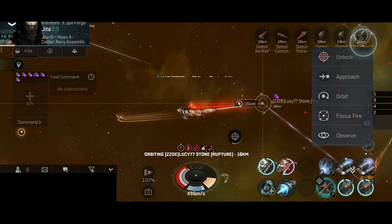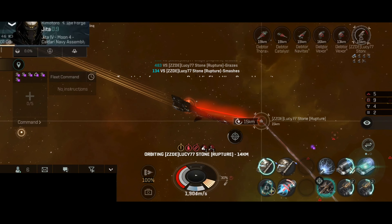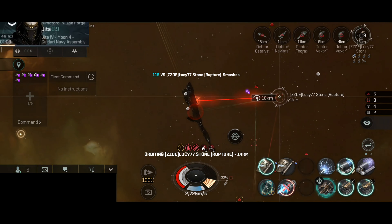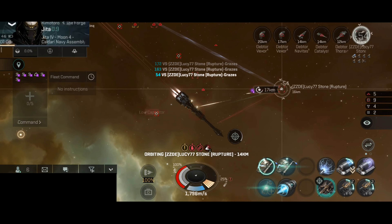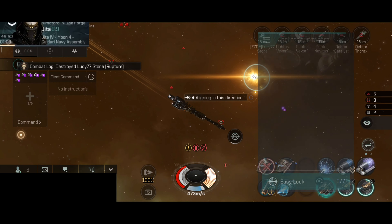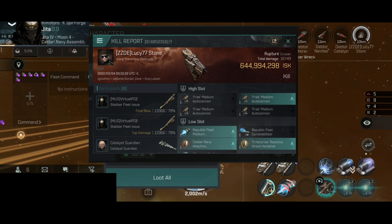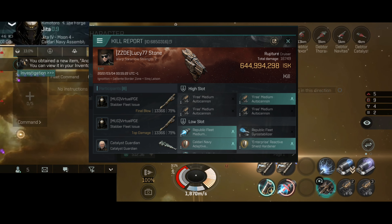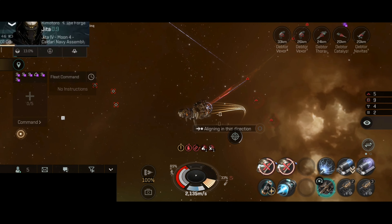I can now orbit without the Microwarp drive. The Stabber Fleet is actually very quick — one of the fastest cruisers in the game — while the Rapture is slow. So I can orbit them at this range even without the drive running. They are now in hull. I will go and approach. That was a nice last hit; they have been destroyed. That was one expensive Rapture — 600 million is not bad. That was a nice first target with the Stabber Fleet today. Let's wait out the timer and go towards the next target.